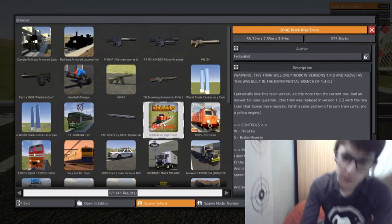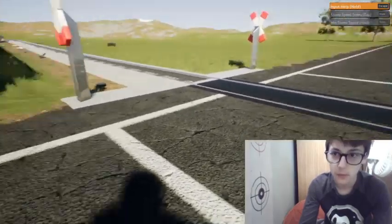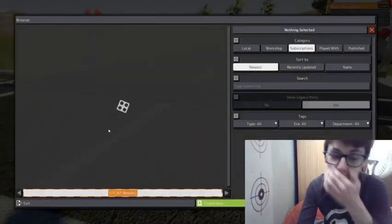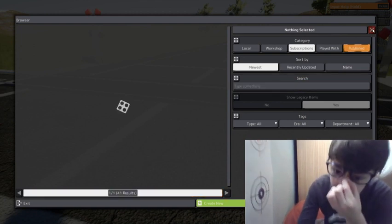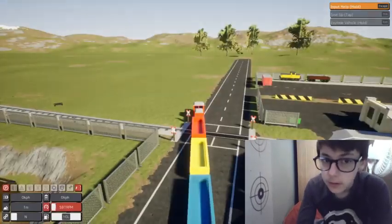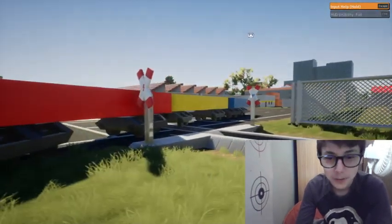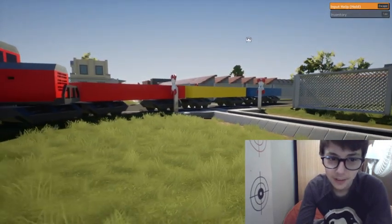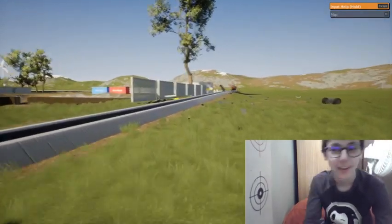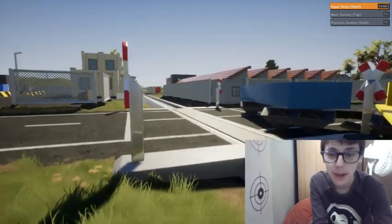We're going to try to stop it with the train itself — stop it with its own train. I'm so confused, what's happening? The game is glitching — it couldn't spawn it in, I think it glitched. There's the train — oh my god, holy cow. It's going to stop it with its own train. It went right through it, got stuck a little, and then went right through it — literally snapped it in half. The train is impossible to destroy in this game.